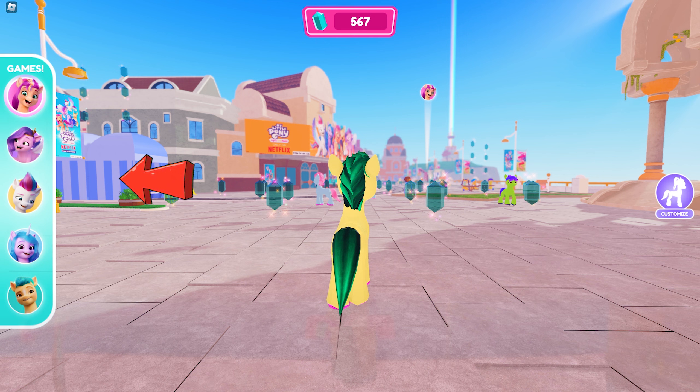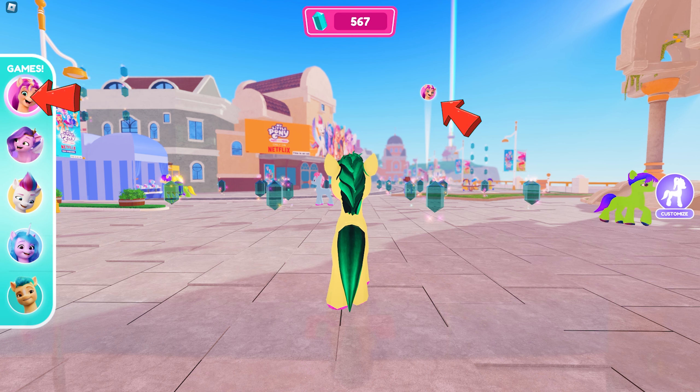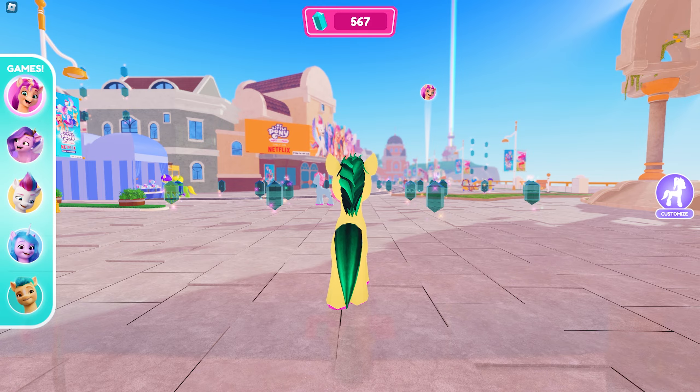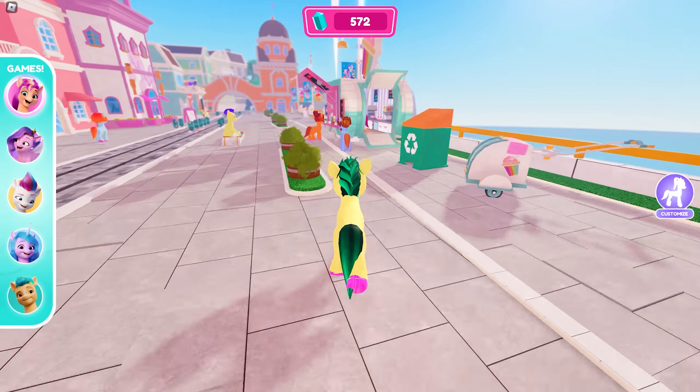These are the NPCs that you need to talk to and complete in order to unlock the item. You can check their locations by clicking the icons like this one. Okay, let's start with the first mini-game!